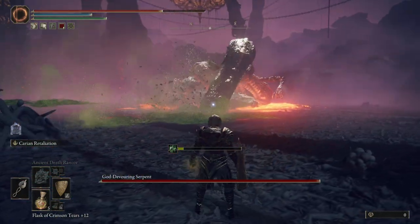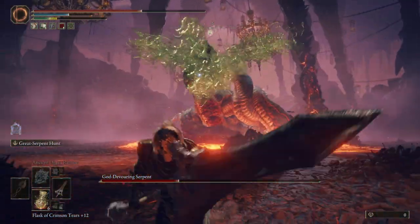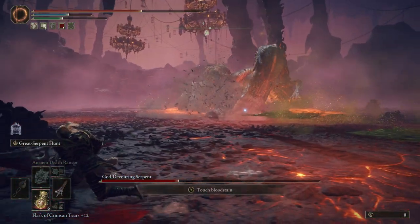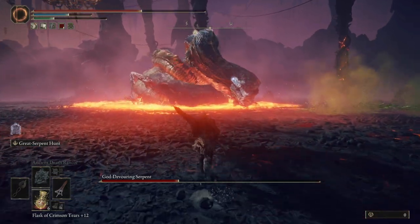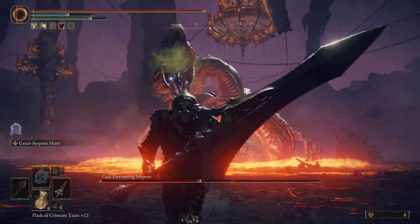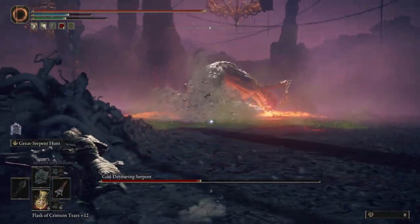The big thing is once I realized that he does not do this attack at close range, it all went downhill for developing the strategy. Basically, there is no reason you should not be right underneath him. You should just fight Rykard in phase one very up close. In this way, you can burn through his phase one pretty quickly and never see this attack.